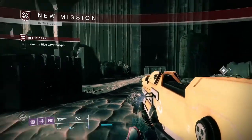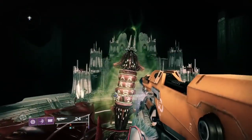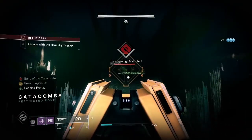Once you get done there, simply start the mission. If you have the mission but don't know where you need to be, you need to be at the checkpoint where your mission on the left says 'Take the Hive Cryptoglyph.' Once you're here it's very simple — take the Hive Cryptoglyph, the room should become completely dark.